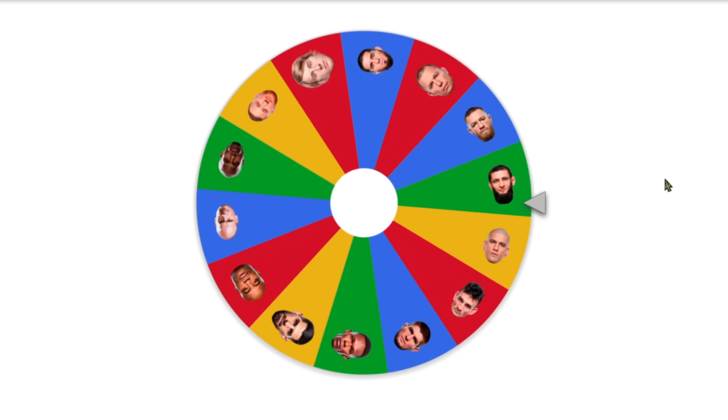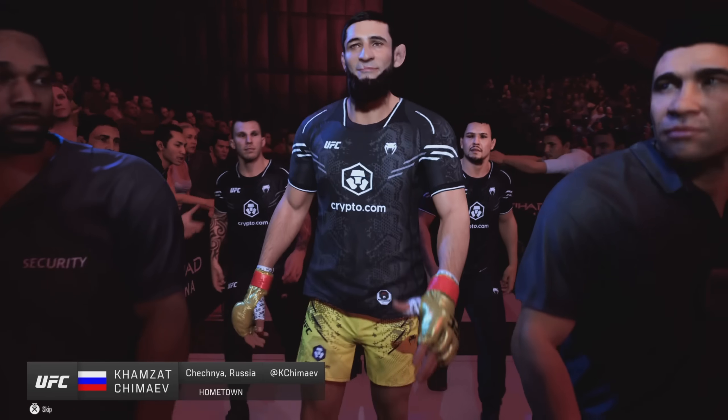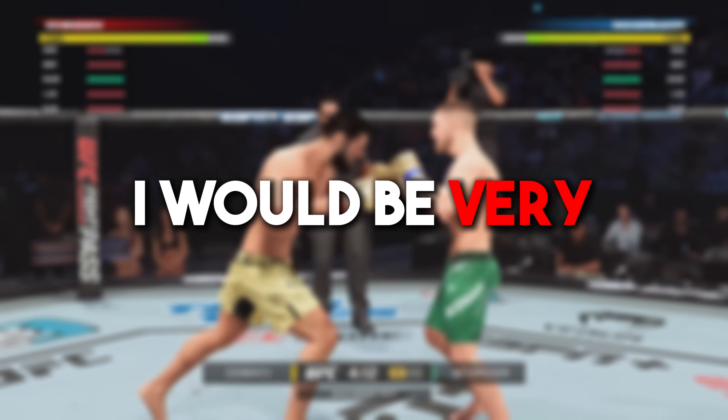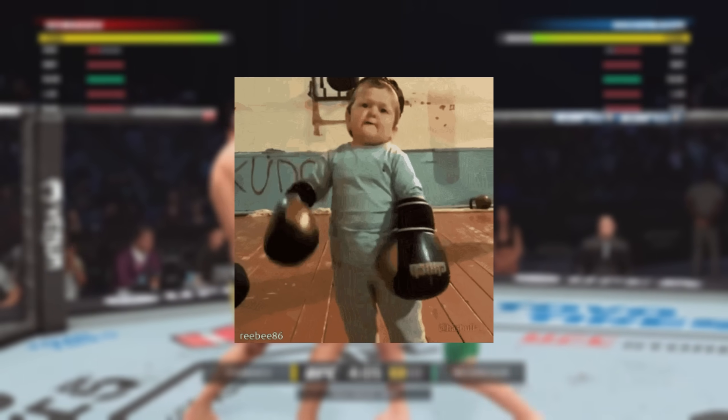We use the spinning wheel and now Chimaev must attack. He will move to the east, invading Conor McGregor. If you like this kind of content, I will be very grateful if you subscribe to the channel. Now let's continue with the video.